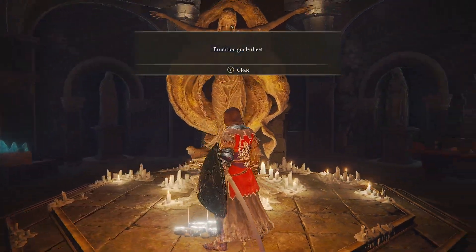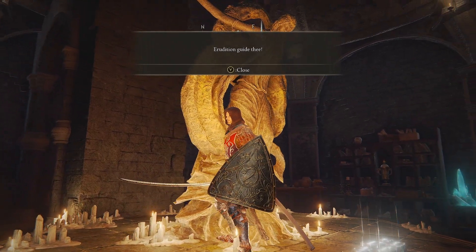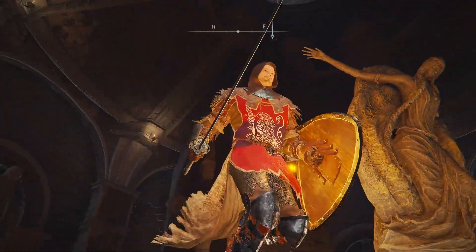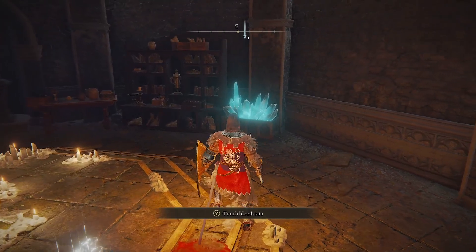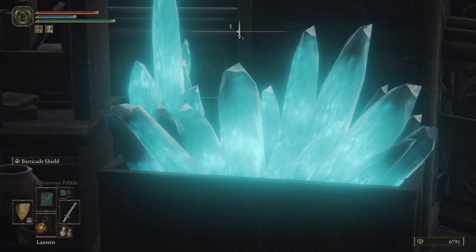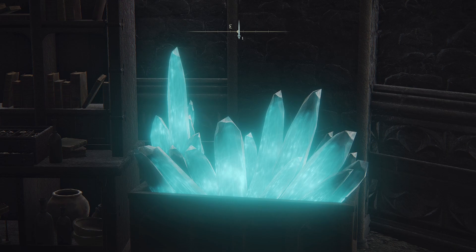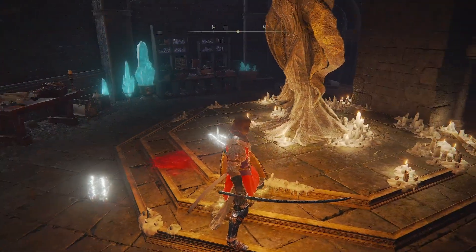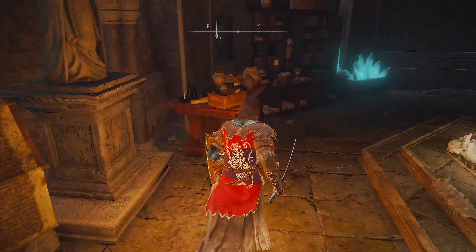There's not an upstairs. Erudition Guide V. I have no idea. So you can't get up in this one? That's annoying. I'm gonna get a screenshot of that. It says touch bloodstain — I just wanna screenshot this. Oh shit, I didn't mean to do that — cancel the sign. Right, you sure you can't get up here? That's annoying.